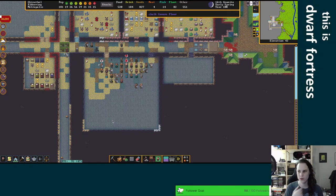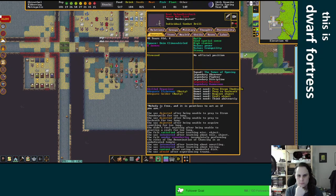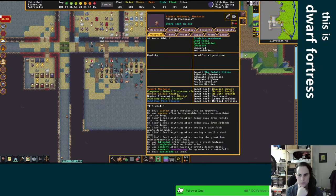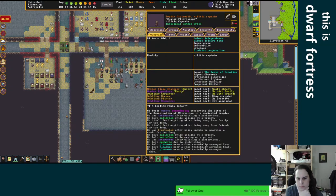How's our squads doing? They're also grumpy. I taught dodging — I am very satisfied. Why is their mood going down? You're unconscious? Feels wonder remembering performing the rites of the denomination of whispering in a dedicated temple. Okay.